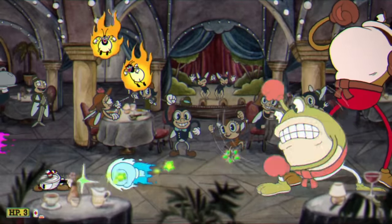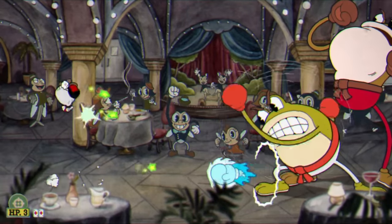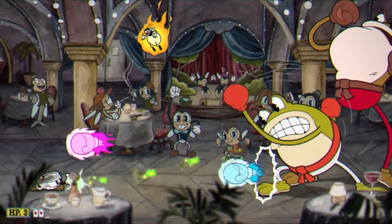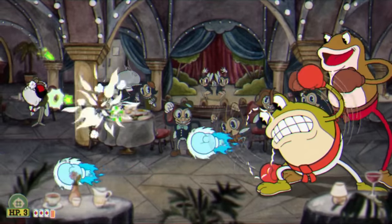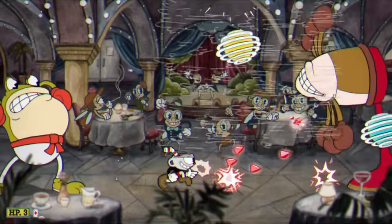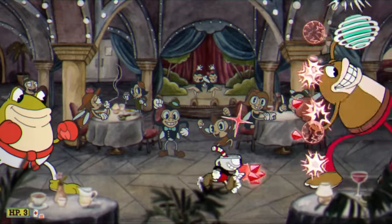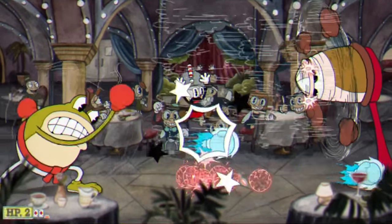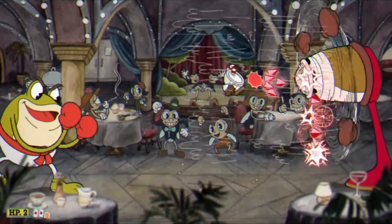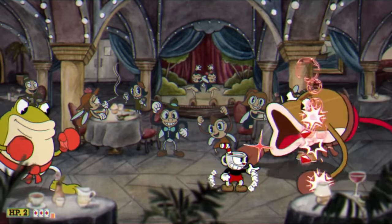The next boss is Ribby and Croaks. During their first phase, I don't really have to worry about anything unless I literally run into one of them. My weapons are really good at dealing with the fireflies, so the first phase is really easy. Once we made it to the second phase, I had some issues trying to find what I could and could not touch. I can't touch this guy's pants or his brother. Other than that, the second phase — as long as I don't run into one of them, we're perfectly fine.